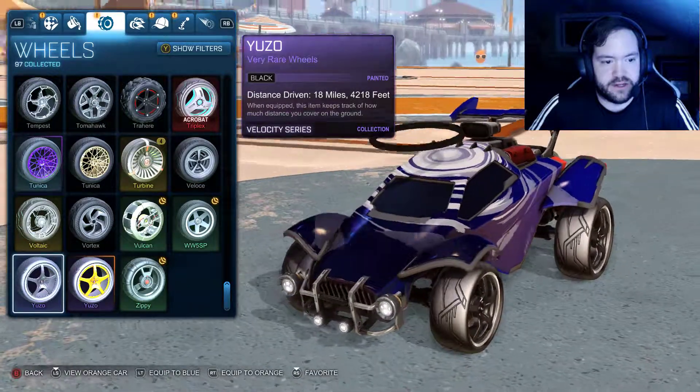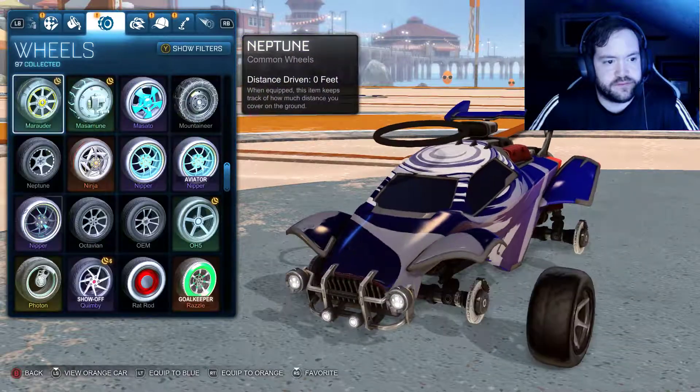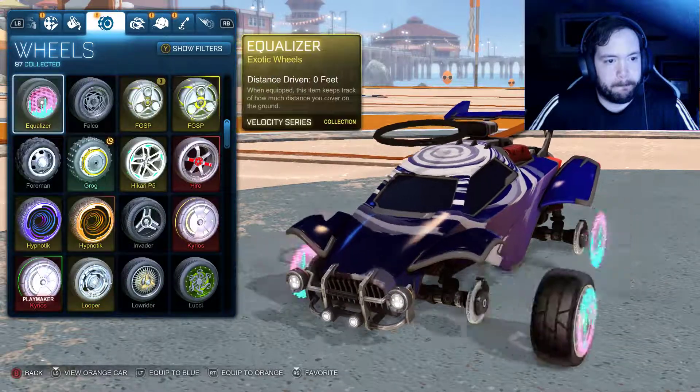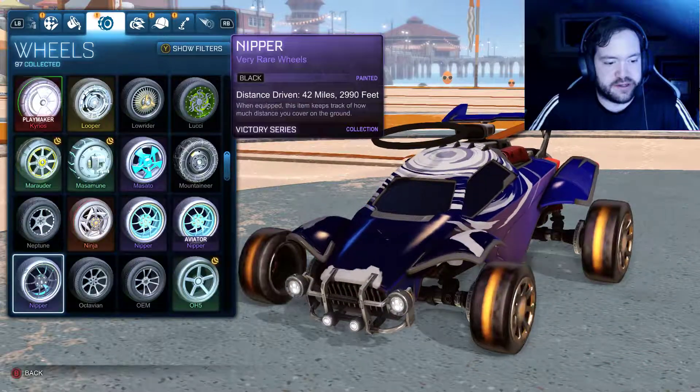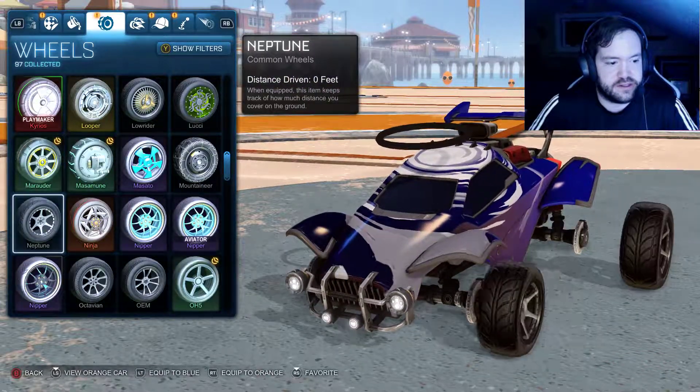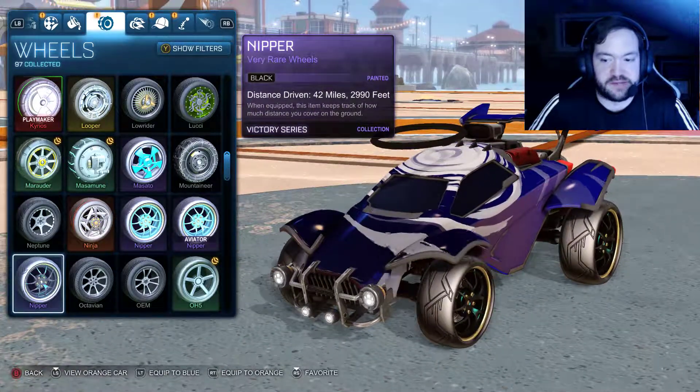I could use my black Giza. Where are my nippers? There they are - black nippers. Black nippers don't match at all though.